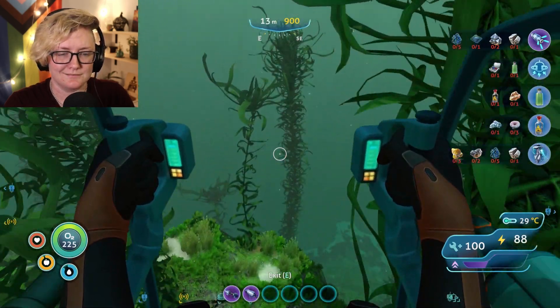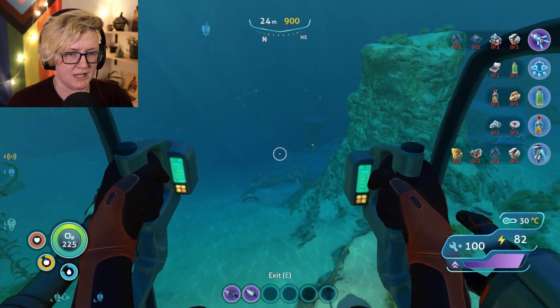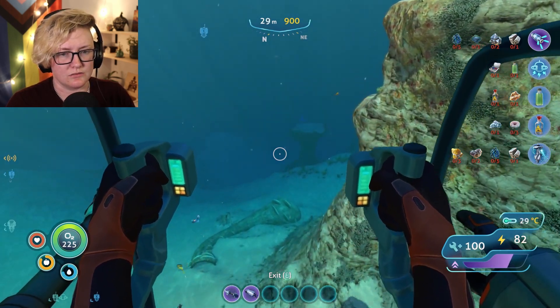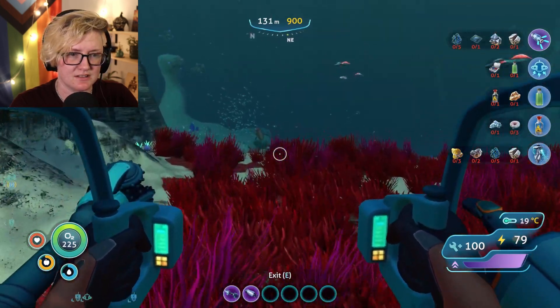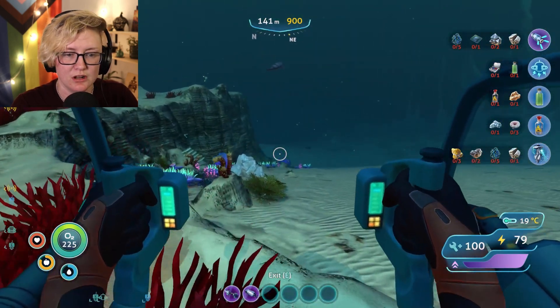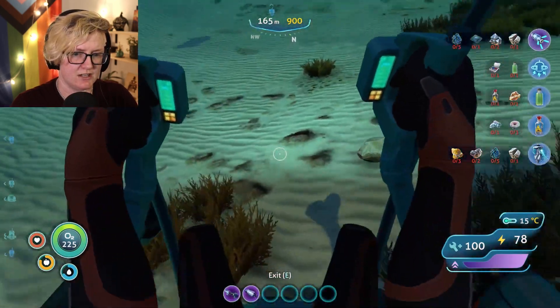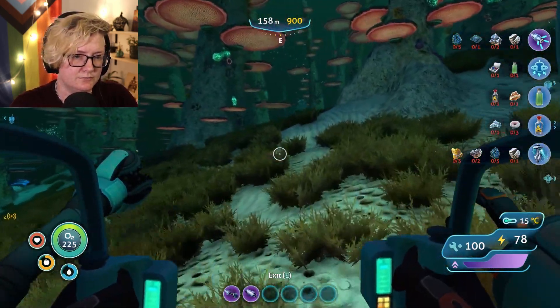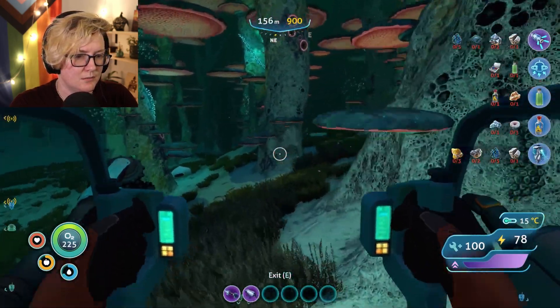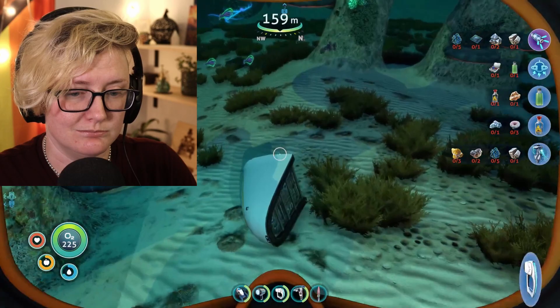This lovely piece of equipment here — this part of the red plains should dump right into the Mushroom Forest, which is where we're heading to get ourselves a Cyclops hull piece. Hopefully. Probably. Maybe. I'm not wrong... oh, nope, they're there. There is a leviathan up there that we're gonna avoid. I just need to keep an eye out for a Cyclops hull piece and not go too far that way.